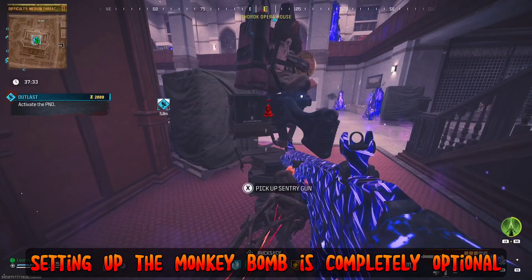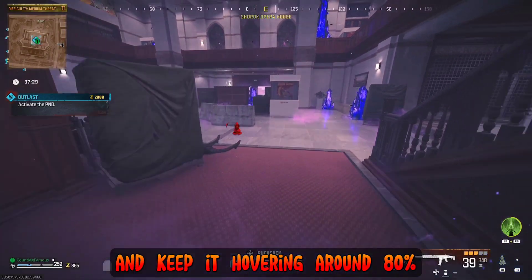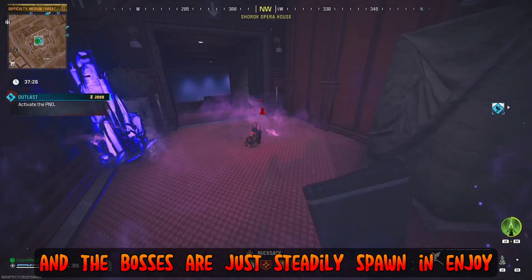Setting up the monkey bomb is completely optional. Once you start the outlast, you just need to get it to 80% and keep it hovering around 80%, and the bosses will just steadily spawn in.